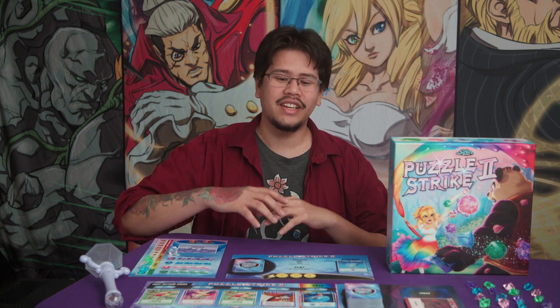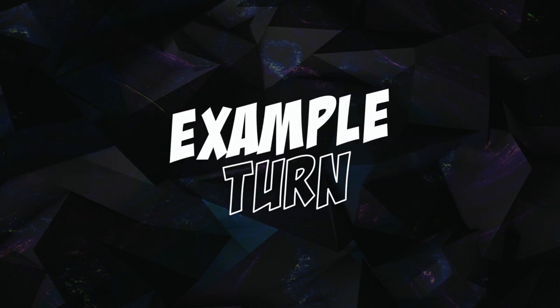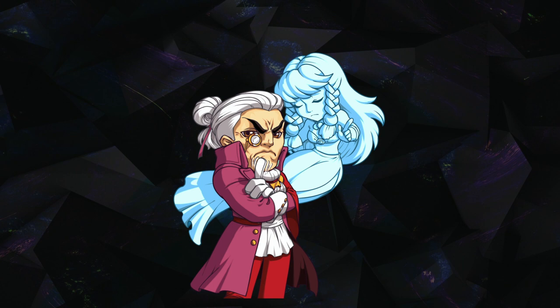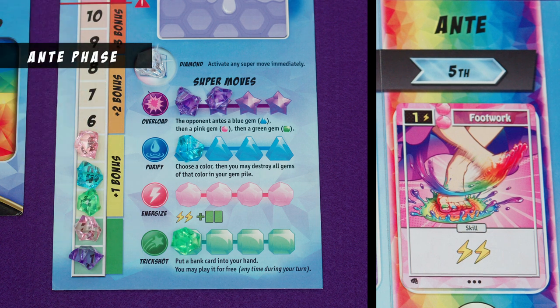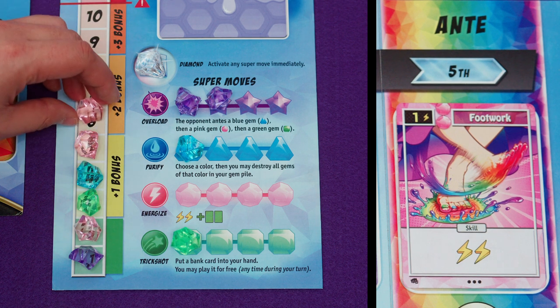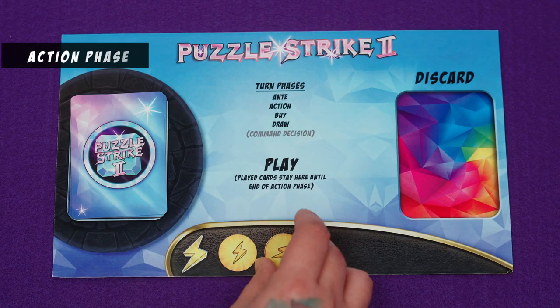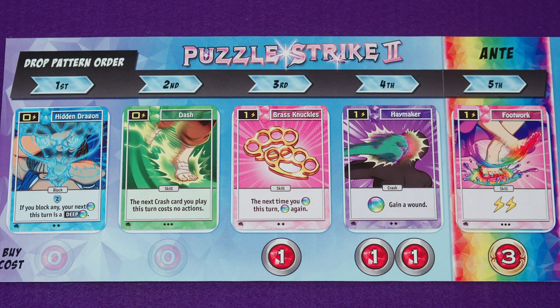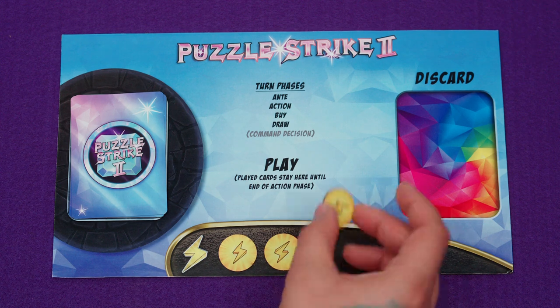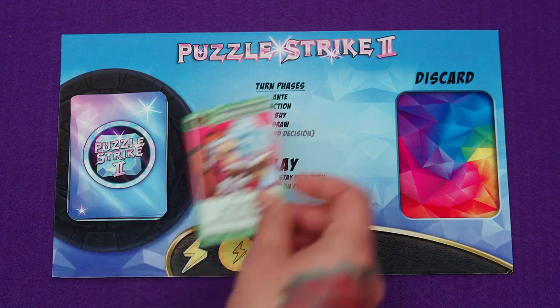Now that you understand the individual turn phases, let's put it all together and go through an example turn of Puzzle Strike 2. It's De Grey's turn. De Grey is playing in a three-player game against Geiger and Setsuki, and Setsuki holds the scepter. De Grey starts with the anti phase and adds two pink gems to their gem pile. Next, De Grey takes three action tokens and begins their action phase.